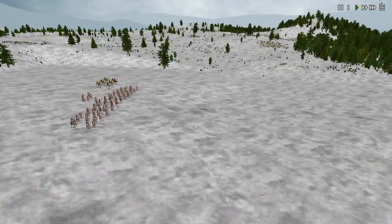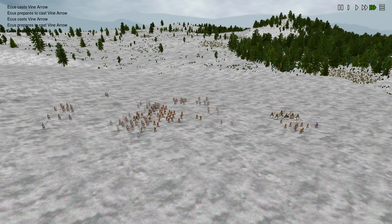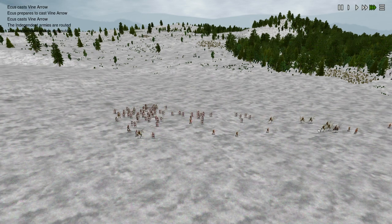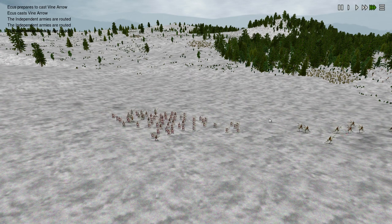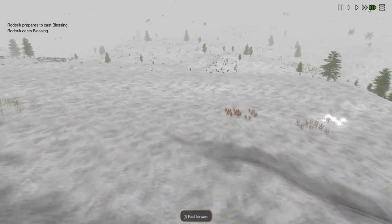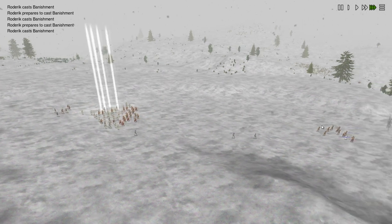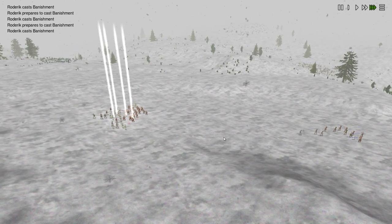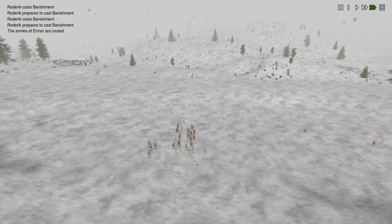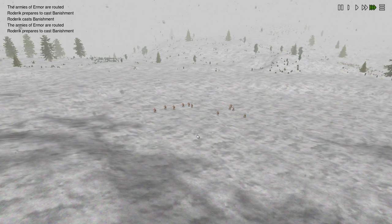Got a few battles here — let's watch them all. This should be an easy win — we went straight for the commander back here, got him easily. You see this beam of light stuff? That's a priest back here banishing the undead. So we could well lose this one — yeah, we've lost. Most shameful. This is why we need a priest in the armies to defend against banishment.